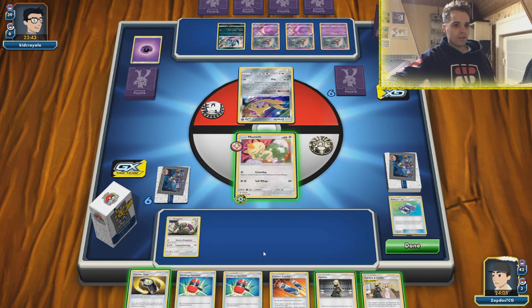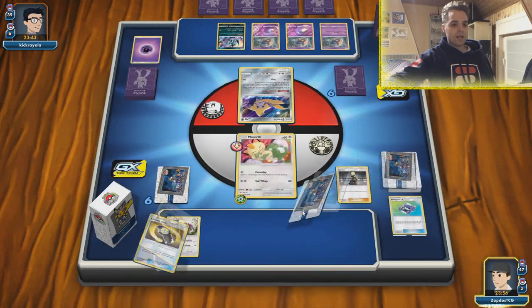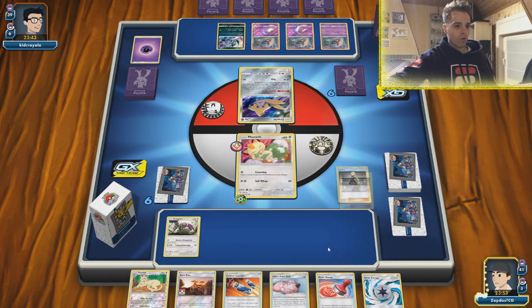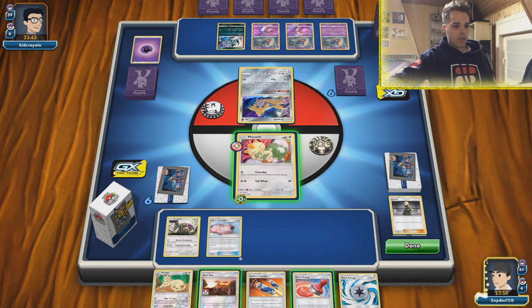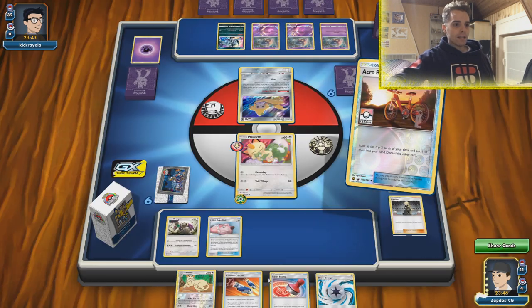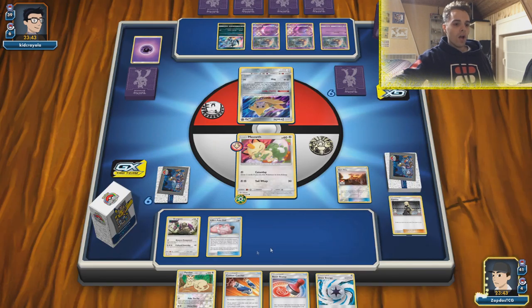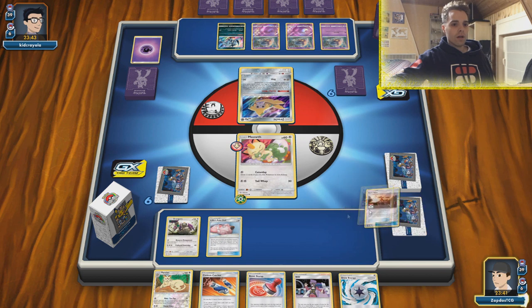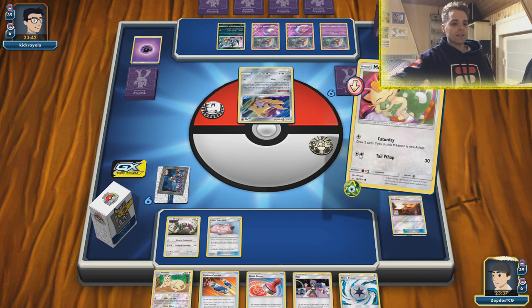Those two hammers are actually not too shabby. What is our main plan of action? I'm going to use Cynthia so we can get Green's Exploration, because we definitely need to get our stuff rolling. We have a Lily's Poké Doll — going to play that down immediately. Also going for another Acro Bike. We see the Wait and See Hammer, but he did not attach any energies, so that's kind of useless. Going to go for Will — Will in combination with Crushing Hammers drawn from Green's or Katerday will be fantastic.